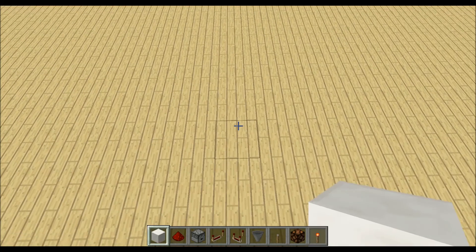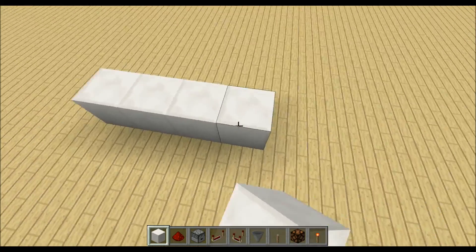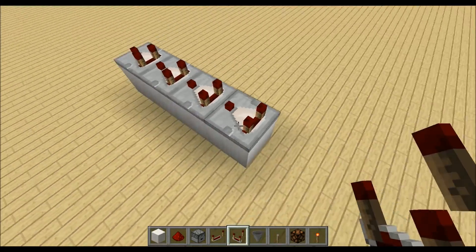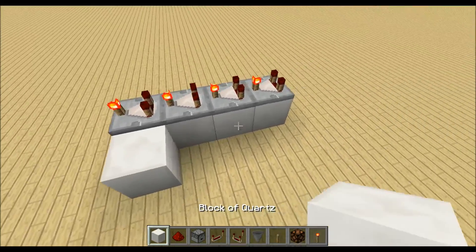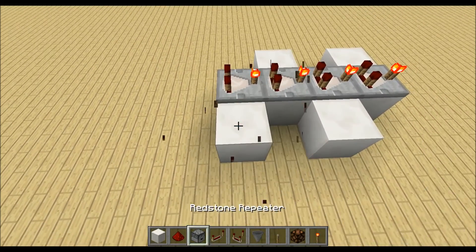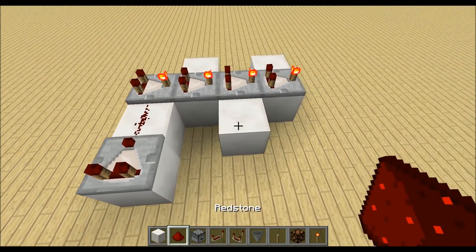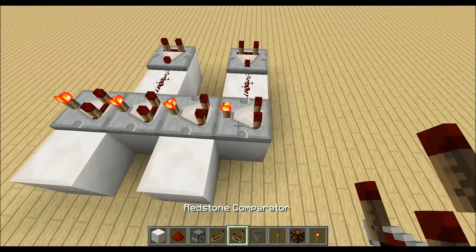The machine is based on the power levels of Redstone, so we start by placing down 4 comparators like this and put them on subtract mode. All 4 comparators will get an input on the side where we can subtract a certain Redstone power level number.